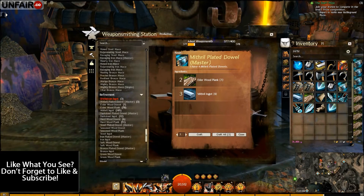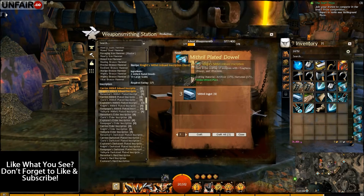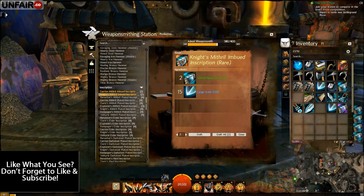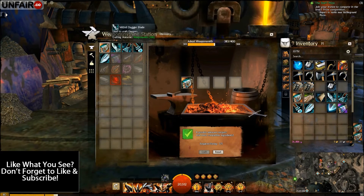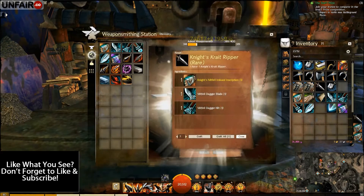Scroll up to the inscriptions and create two of each of the recipes that you just learned, and then two Knights mithril imbued inscriptions at the rare level. Now head over to the discovery tab and discover away your four recipes.